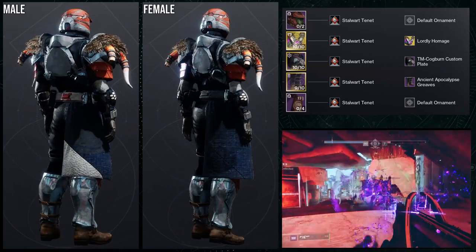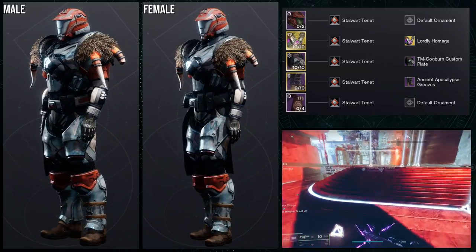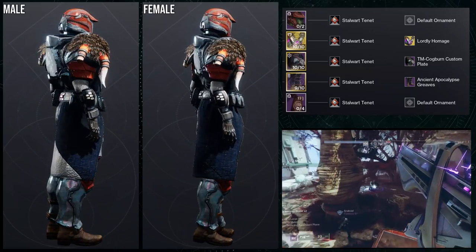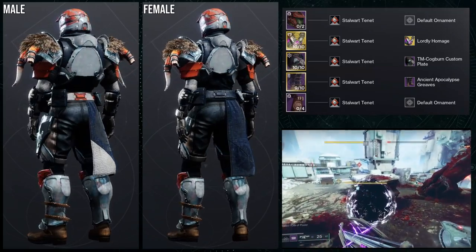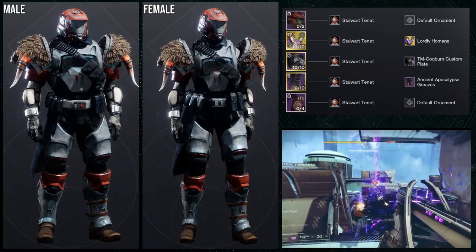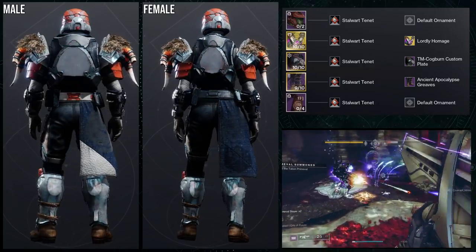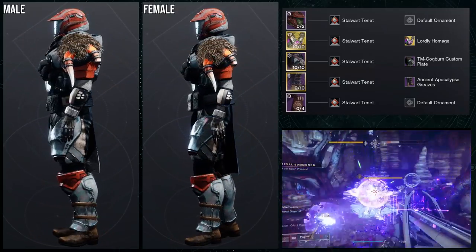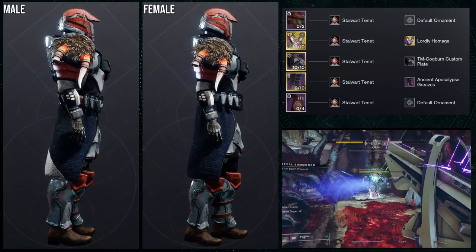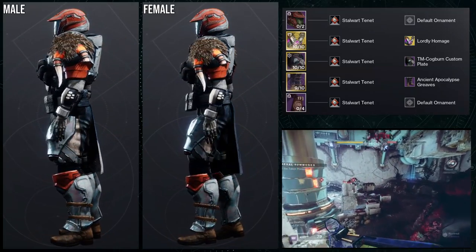I actually really like this set. I honestly do think the Stalwart Tenant shader is pretty good with it. That said, if you were to ask me what piece I would switch out, it would honestly be the helmet — I'd switch it for the Vanguard variant because the Vanguard variant doesn't take the orange as hard as this one does. So that's the only piece I would switch out, because I'm not the biggest fan of how the orange looks on the helmet. But everything else looks really, really cool. The reason I'm using Stalwart Tenant is because the horns on the Lordly Homage — specifically the beginning of the horn — the orange does not change color. So let me know what you guys think about this set.